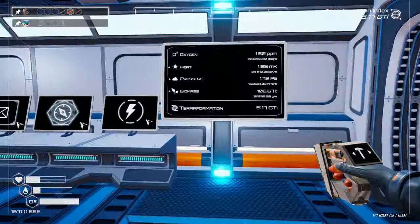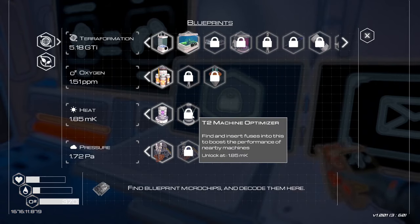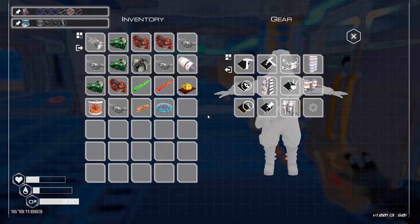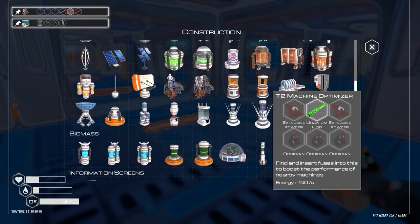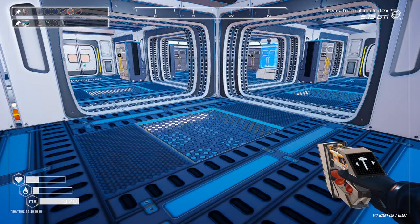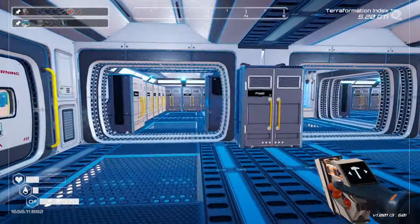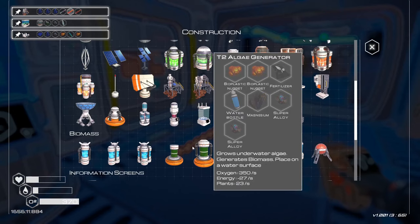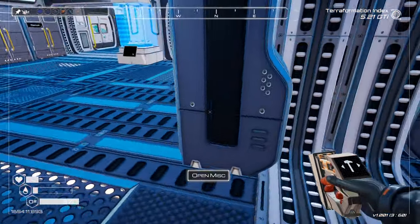The biomass is moving — and heat, oh we're not far off getting the tier 2 optimizer. We're pretty much there, that should unlock any second. Okay then it's just pressure we really want to get going. There we go — optimizer, boom! What do we need for that? Explosive powder, obsidian — so we're gonna have to do some tracking. One thing I meant to make is this oxygen item here — let's make that because it's going to help me with my oxygen.